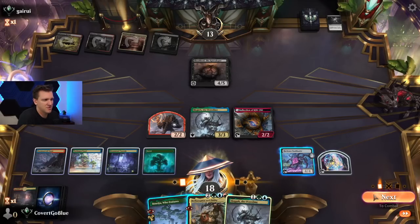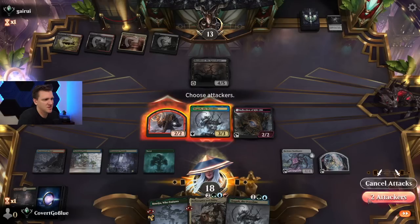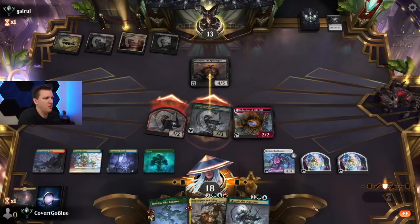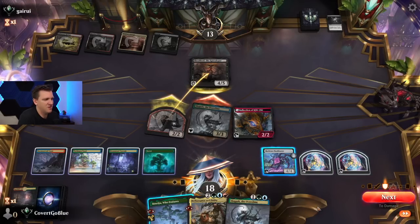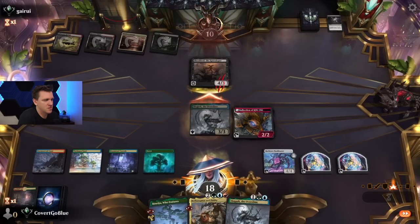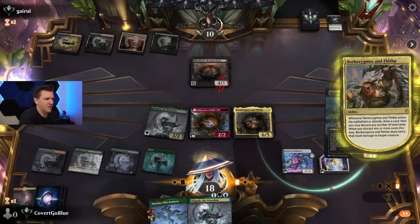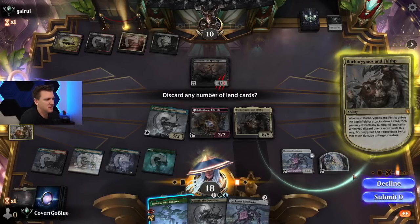Opponent's not going to block though, right? They're a coward. They know about Borborygmos and Fblthp, so they won't block — we just hit them hard. The question is: can we top-deck a land? There are a lot of lands in the deck. We miss but this will deal two to a creature. We decline and keep attacking.